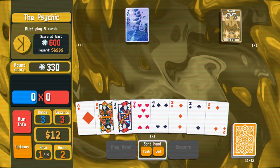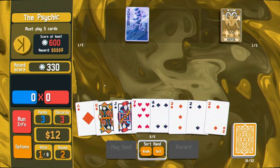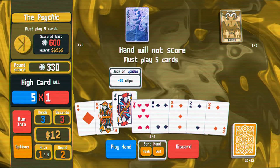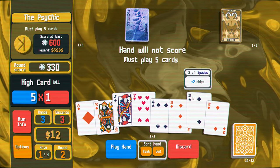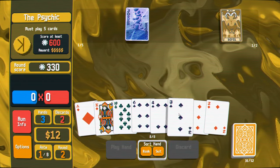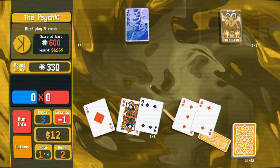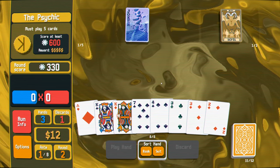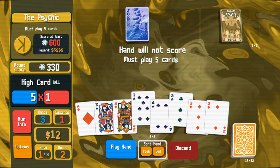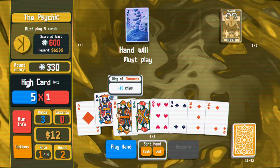And then we got some diamonds - two, three, four. Let's just discard. Let's keep the diamonds, get rid of these. And we can either get a straight or a flush. We didn't get either. Go for it again. And didn't get it that time either. But that's fine. We're just gonna get rid of these, because now we are out of discards and that'll make it pretty easy to win with just the pair.